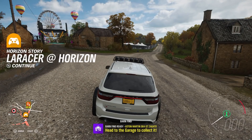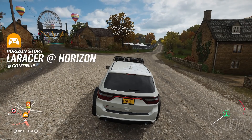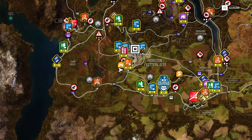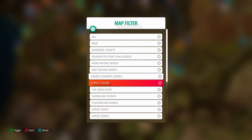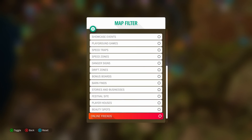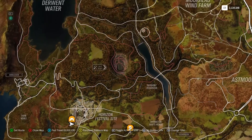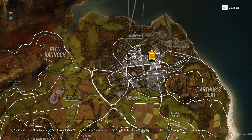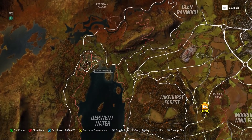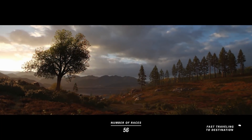Our Aston Martin is ready to collect — it's a DB4 Zagato. This one's a beauty. What I want to check quickly is do we have any more challenges — stories and businesses. We got those two, and then we got Drift Club which I definitely want to check out, and also World's Fastest Rentals. Let's go ahead and check out Drift Club — we're just going to fast travel there because we are running low on time.